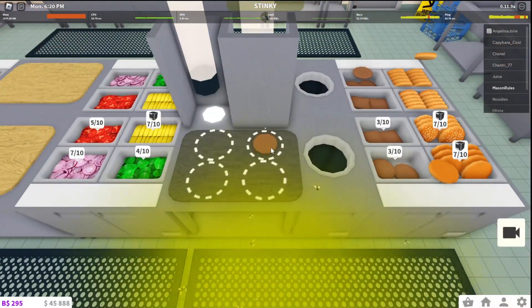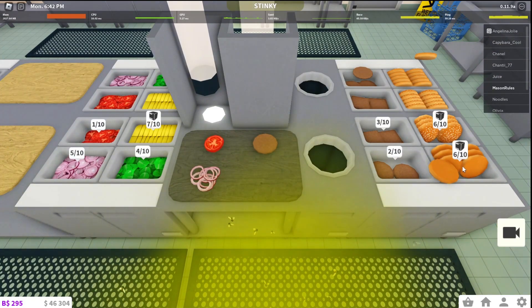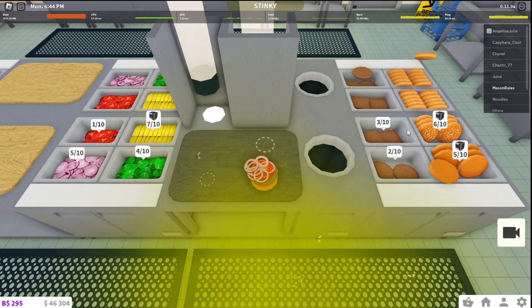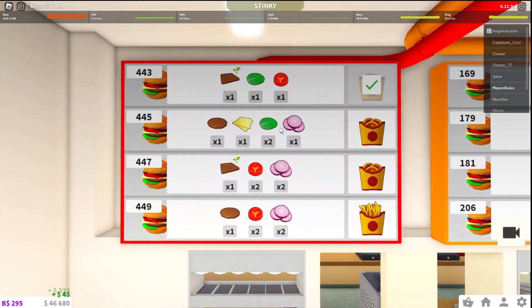We need to have one, and two tomatoes obviously. There we go. Now, which one's going to be done? That one? So, tick this. Now we have to make fries or chips — whatever you call it. I call it chips.